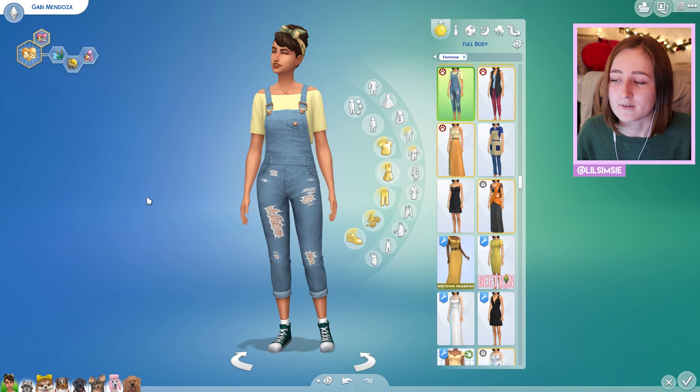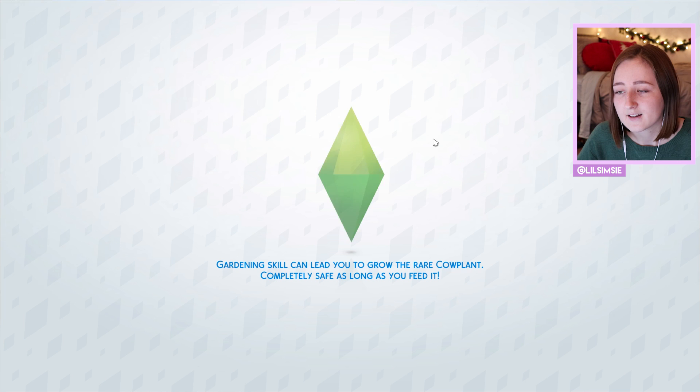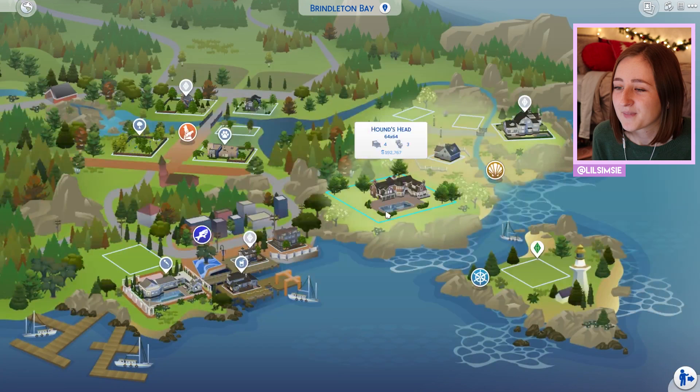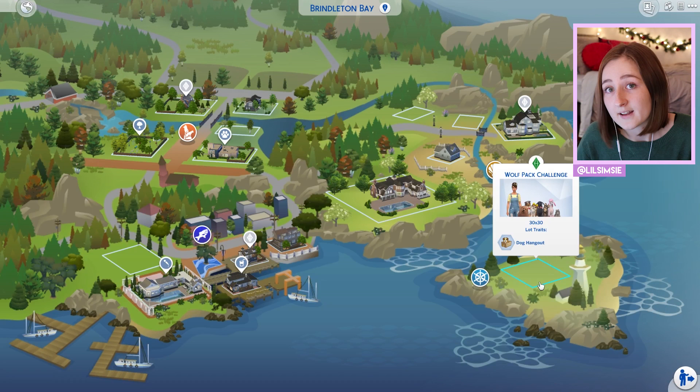Let's hop into the game. The way it works is you get the island lot in Brindleton Bay. There's actually a museum on the lot to begin with, but you have to bulldoze it and then move in. In Manage Worlds you'll see the lot. She has this whole island to herself and she kind of lives there alone with her dogs, trying to build a cabin house.